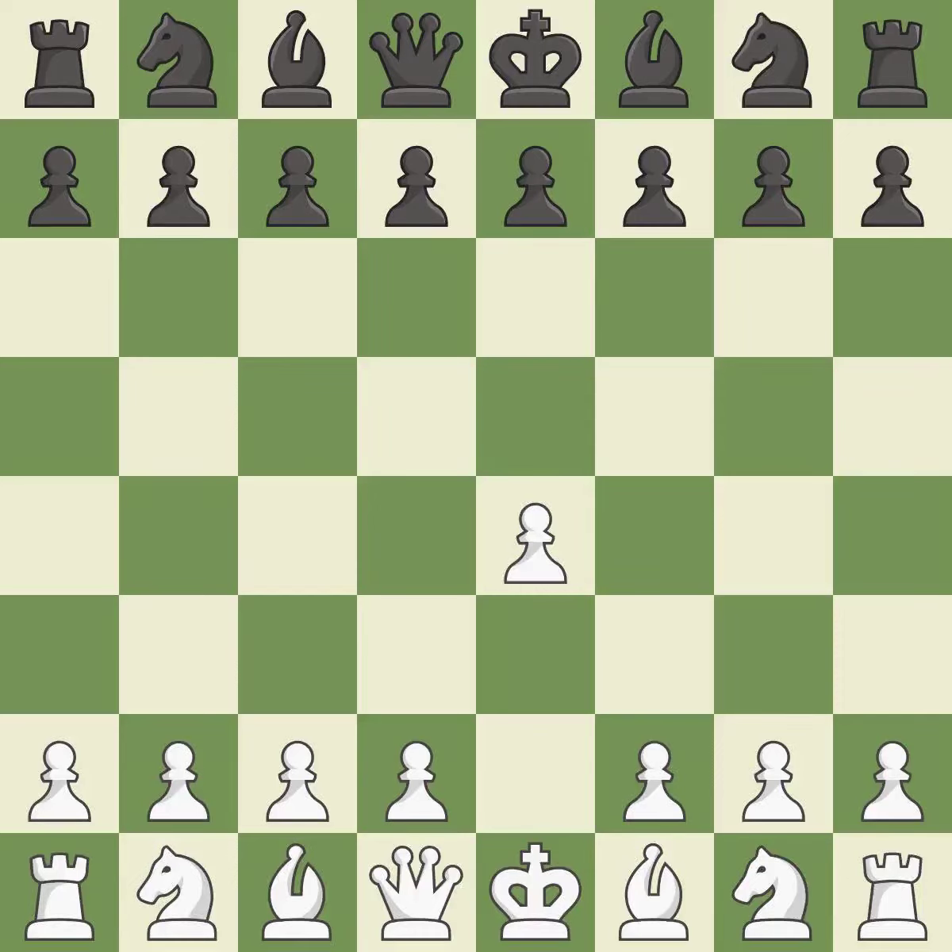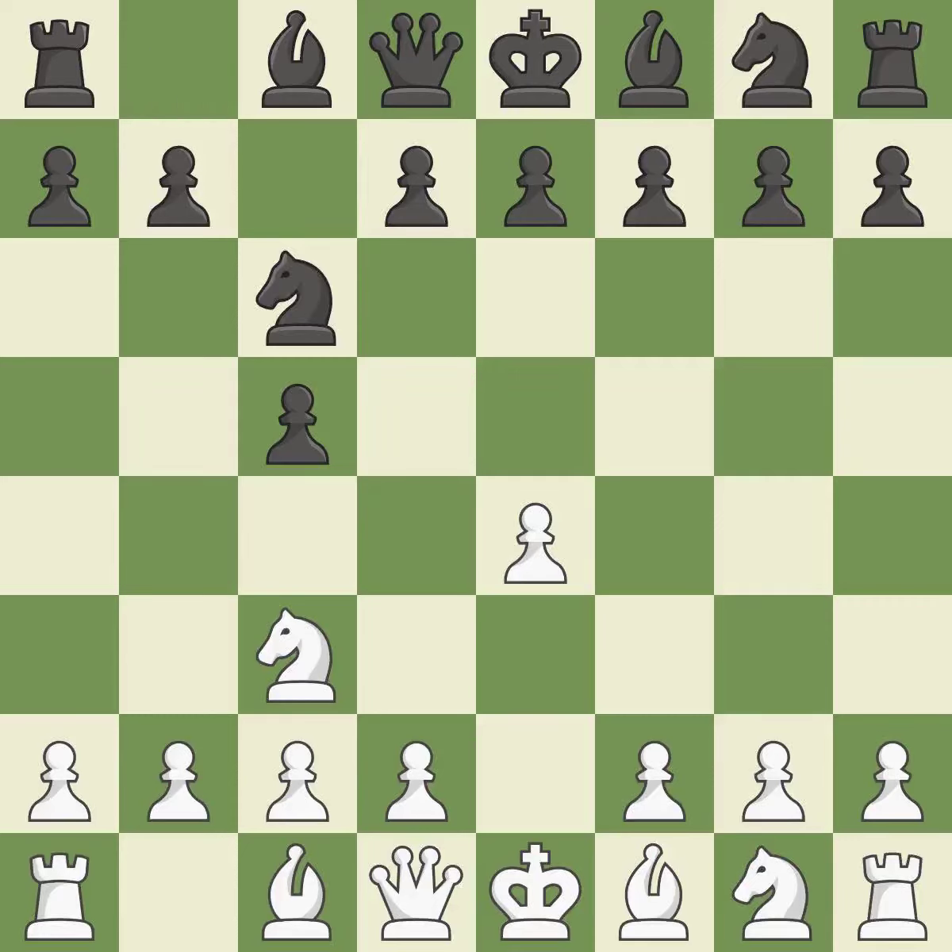Sharp games are frequently the result of starting with the king's pawn, since it dominates the center and frees up the bishop and queen on the light squares. The c-pawn in the Sicilian Defense controls the d4 square. The Closed Sicilian tries for slower growth without a quick push to d4 and controls d5 with the knight. And c6 aids in maintaining control over the d4 and e5 squares.